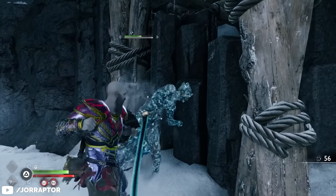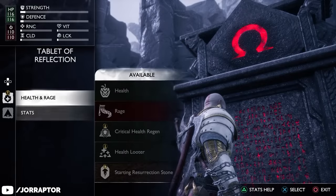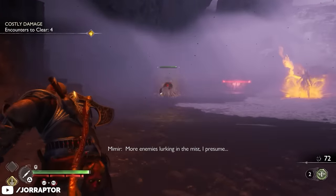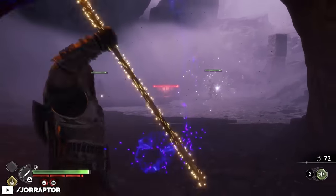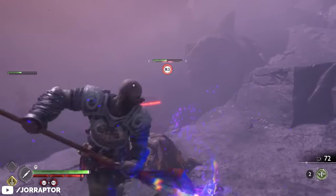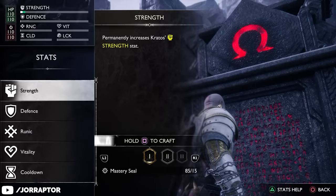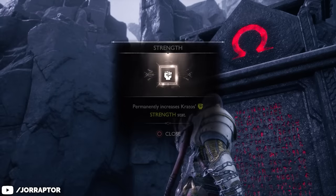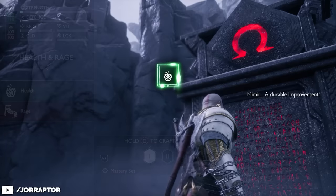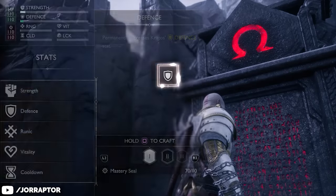Now let's cover all the upgrades you should focus on. Not all of these are unlocked at once — if one doesn't appear yet, keep progressing through the DLC storyline. Right from the start you can permanently increase all of Kratos' stats, and since the first tiers are relatively cheap, they're a very worthwhile investment. Health and rage should take priority, followed by strength and defense.